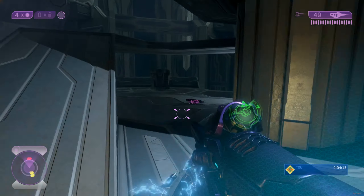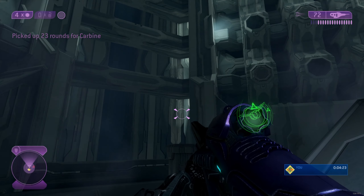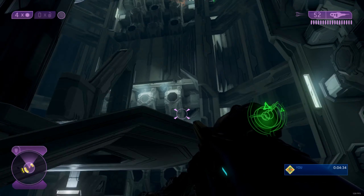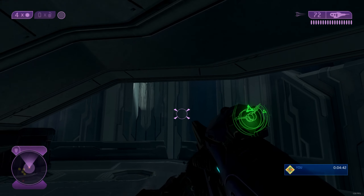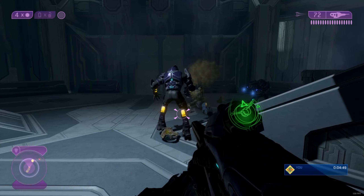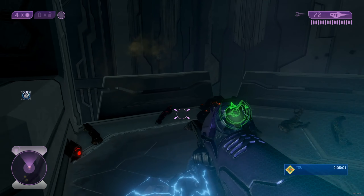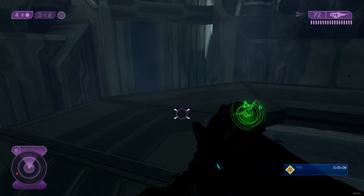We need to take this huge elevator all the way down, and we're getting attacked by enemies constantly - mainly flood. I think I got killed by an ally. You can see them climbing the walls to get on the elevator. You can destroy the body, but normally in a vanilla game it takes a lot more melee attacks. Melee attacks are way more effective in this mod.